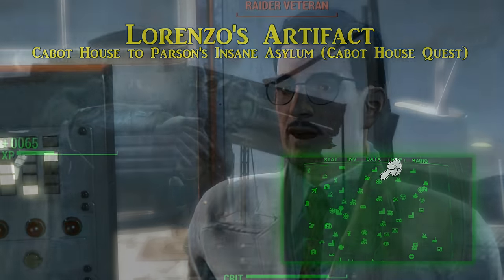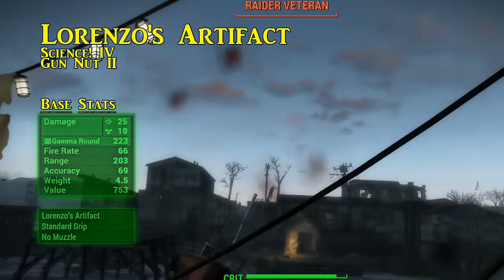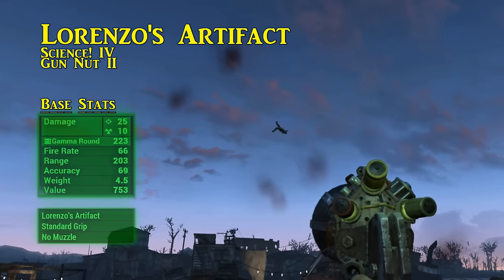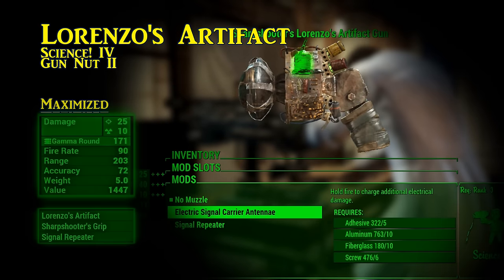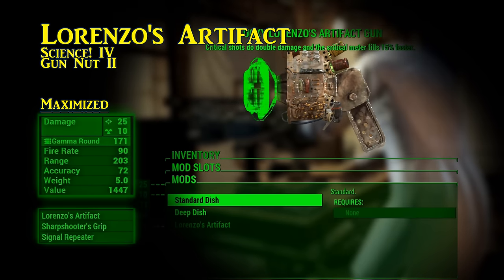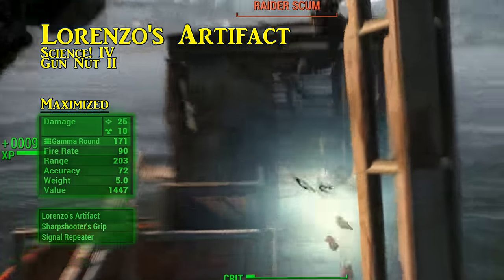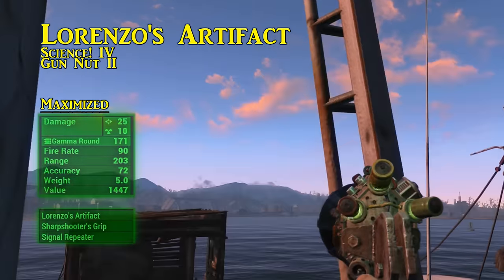This gun has a significant knockback effect. It will deal 25 explosive damage and 10 radiation damage. Instead of increasing the base damage, with the muzzle mods available you can increase the damage per second this gun puts out. But if you do wish to increase its base damage, you will need to find a legendary Gamma Gun with a damage increase effect and attach Lorenzo's Artifact to it. If you have the Gamma Rounds to spare, this is excellent crowd control. There are plenty of ragdoll effects to behold with Lorenzo's Artifact.